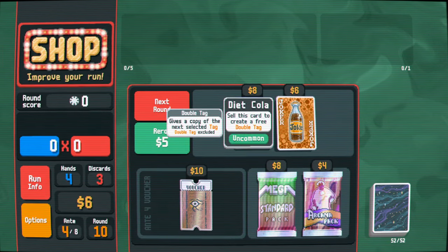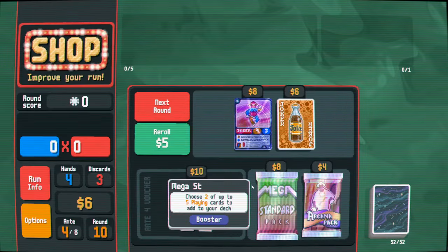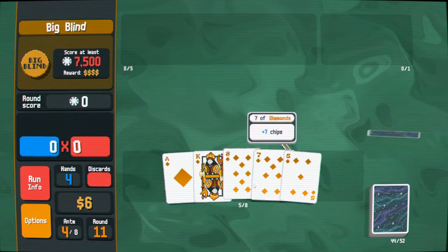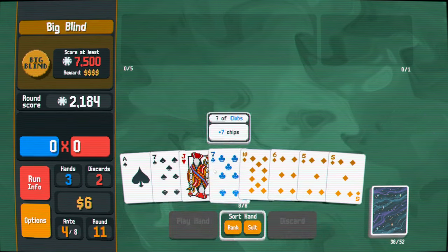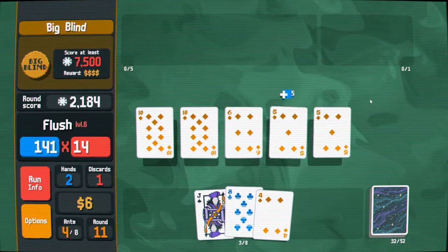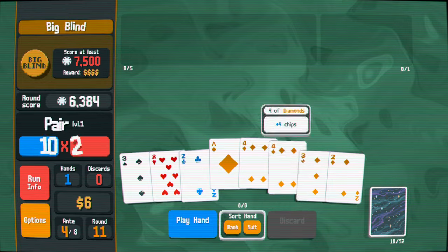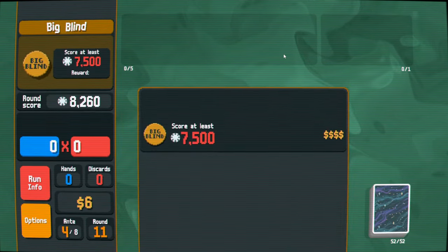I'm not trying to do Jokeless. I'm almost halfway through the antes in the regular run and I haven't bought a single joker! The rules say I can buy Diet Cola and sell it, but does that even do anything? This isn't guaranteed to be a rare. Oh, the needle's gonna kill me, I think. I just wanna save my money then. Can I even beat this big blind? I think I just have to save money and hope. I think four hands will do it. That also means I have to hit four flushes in a row, which I'm not guaranteed to do right now.